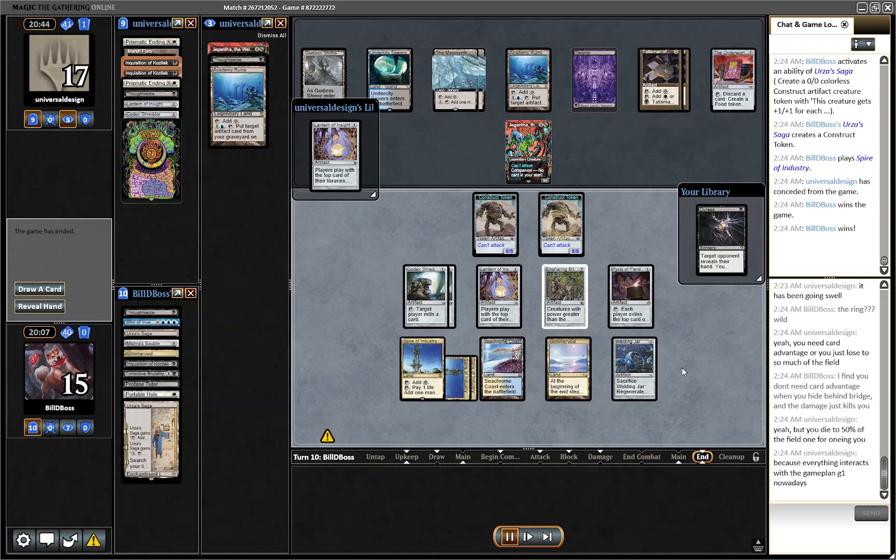I think it was somewhat lucky finding the Lantern when we did. However, that's part of why I play this build — it topdecks pretty well. It wasn't just Lantern that put us in that good position; we had like 10 cards we could draw that were all very similar. So you might say it was lucky to hit Lantern, but you had like 10 cards you could hit that would have been just as good and gotten the same result.